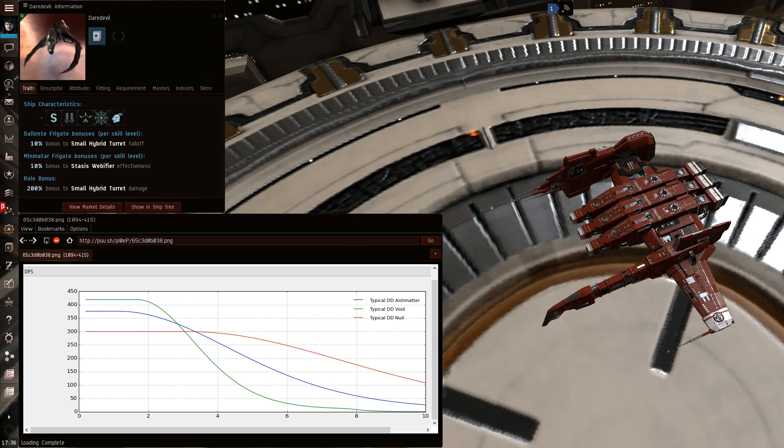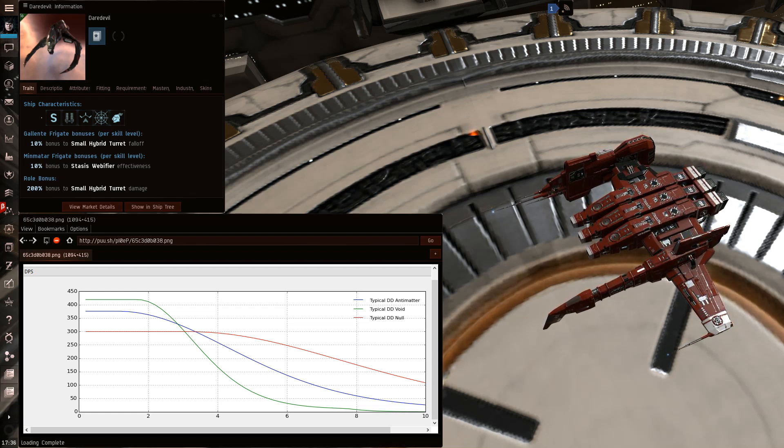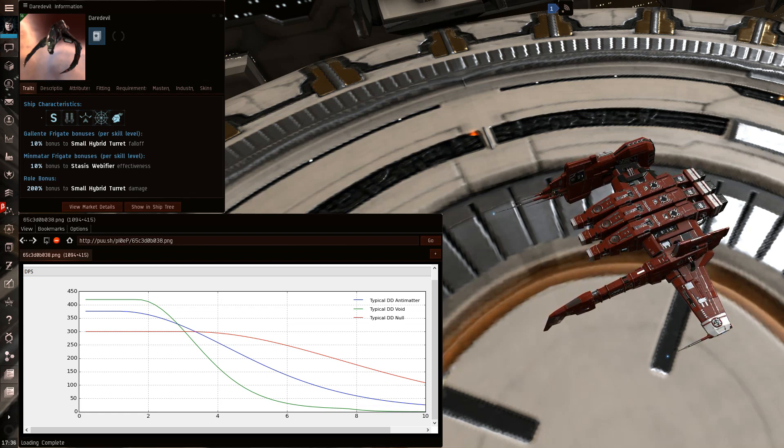I can't stress enough that you absolutely have to start the fight in complete, perfect conditions. If he has inertia carrying him into you, you're done. The only way you can win this fight is if you start it in this exact manner — fight at 10 kilometers, both traveling in the same direction — so that as you slow down when you scram and web each other, he doesn't get extra speed carrying him into you, because otherwise you will just lose.